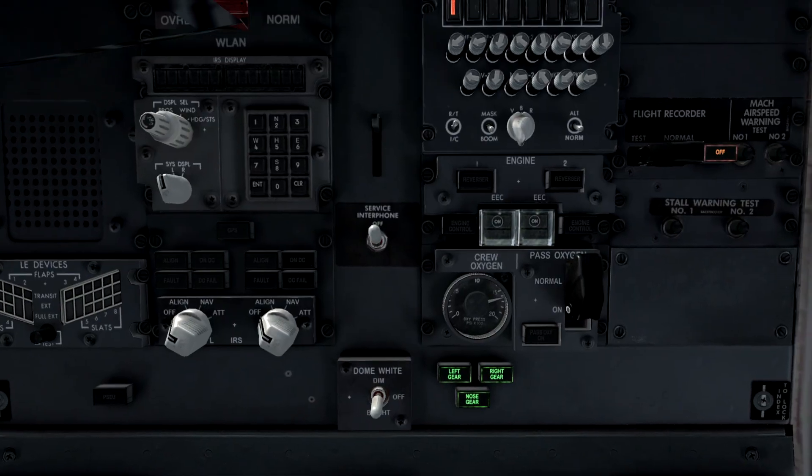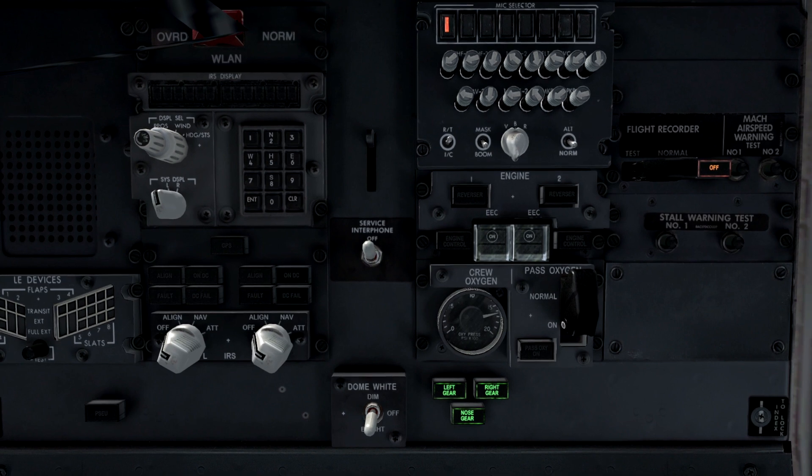We need to start off by going up here. We are now on the flight deck preparation flow and any devices we need to check. Some of this stuff I'm not quite entirely sure what it is. Those seem fine - that's our slats, so that is fine, we tested that.